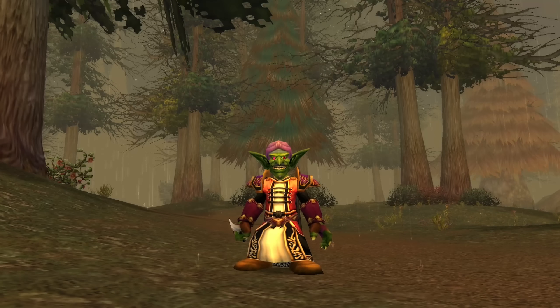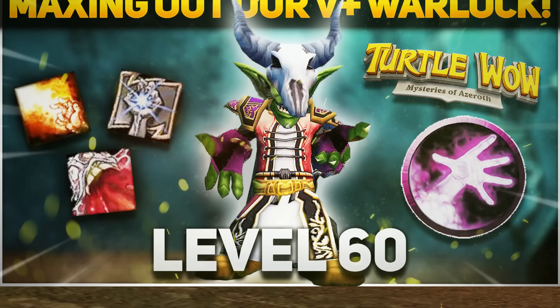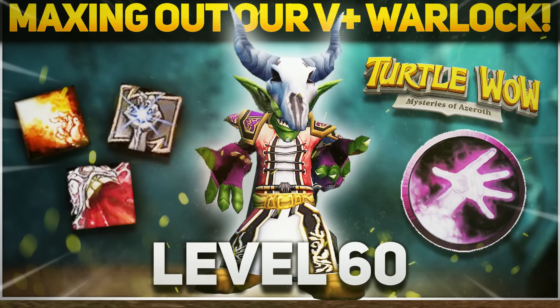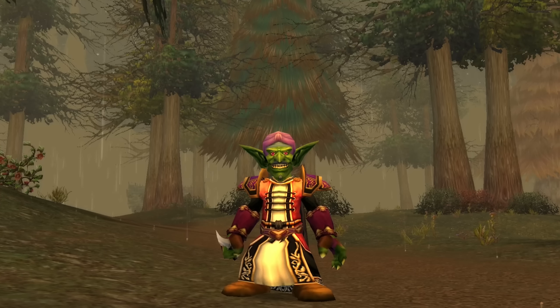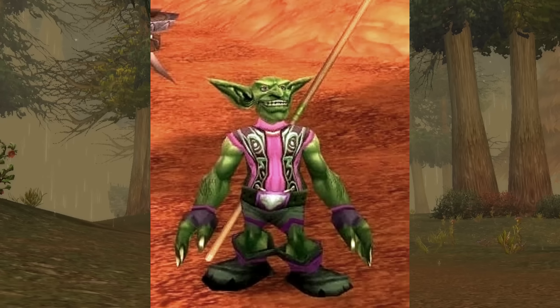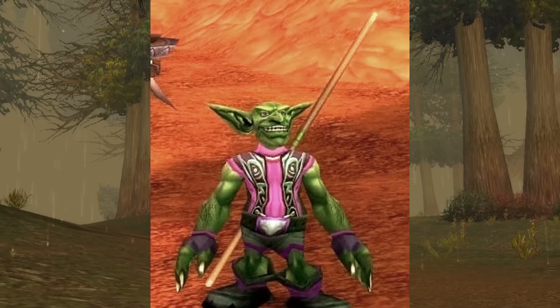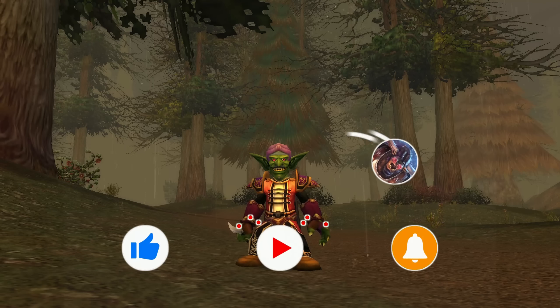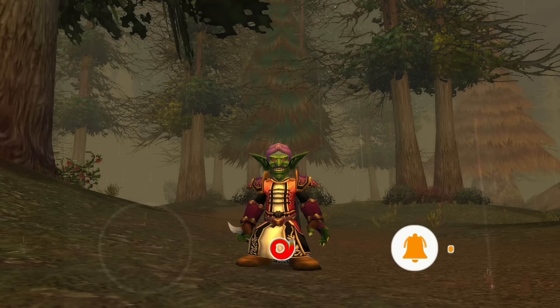What is up guys? McDouble's back here with a brand new video, and today we are going to finally cap out this series with a level 60 ding on our Goblin Warlock Boom Boy — a childhood dream where I just really wanted to copy Fizzle Dark Bang from Durotar, and I was finally able to do it in the custom vanilla context. I'm really excited for this. We're gonna try to do as much custom content as we can get on the final track to level 60. Hope you enjoy and let's get into it.